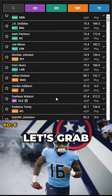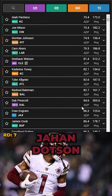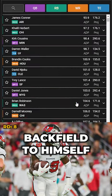Wide receivers tend to break out in their second year, so let's grab two of them with Trelon Burks and Jahan Dotson. Gio White has got the backfield to himself.